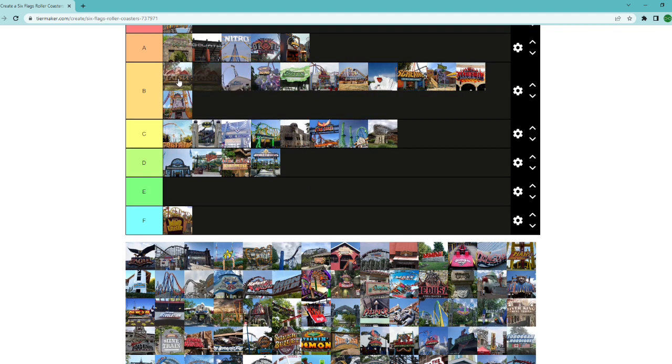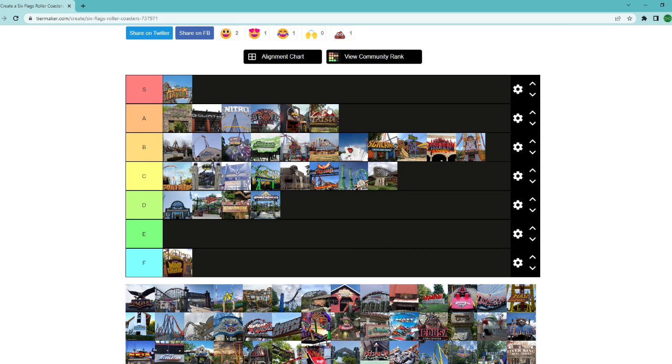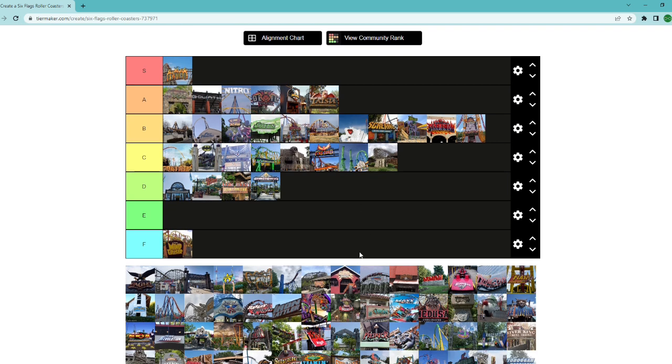Tatsu — we're going to put that at the bottom of A tier as well. Tatsu takes everything good about the flying coaster, puts it in a better setting, makes it taller, makes it faster, makes it a complete experience. Flying through the woods on Tatsu is awesome — great forces, very fun pretzel loop. In my opinion it's the perfect flying coaster, that and Manta at SeaWorld Orlando.